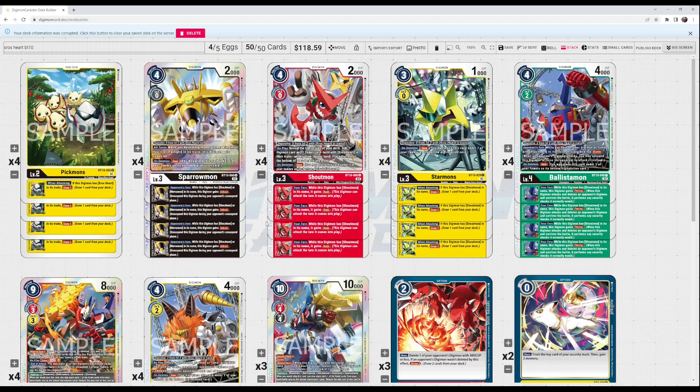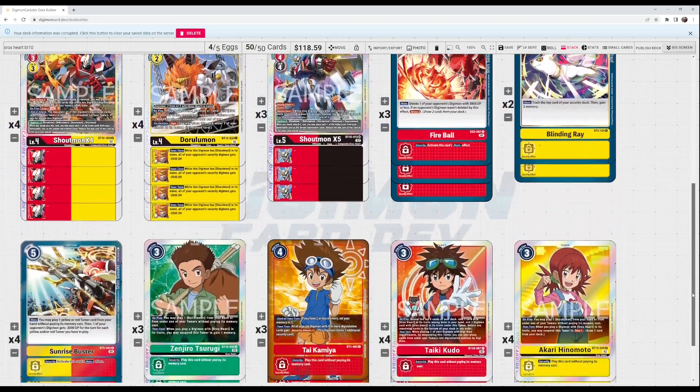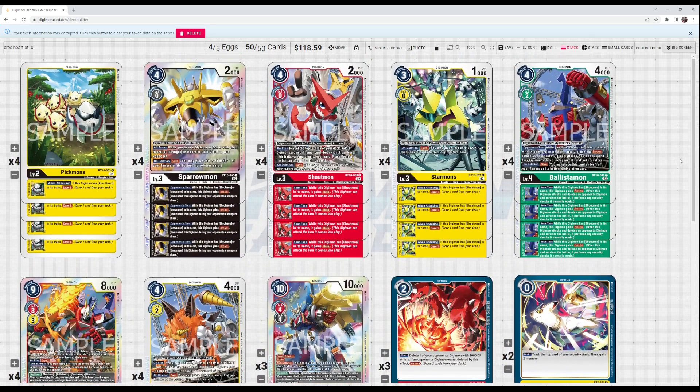Hey guys, got a Cross Heart deck profile for the BT10 meta. This deck is actually insane — if you've done any testing or seen Japanese gameplay you'd know how powerful it is. If you're new to the game or haven't looked at BT10 much, I'll talk about why this deck is so crazy. This is a multi-color deck, one of the first to truly play every single color. It's a very unfair deck that does a lot of really crazy things.